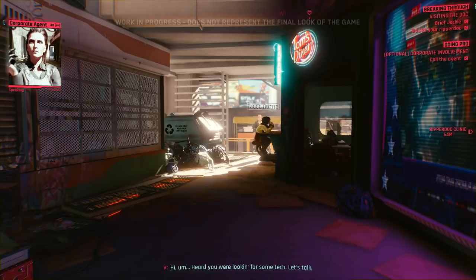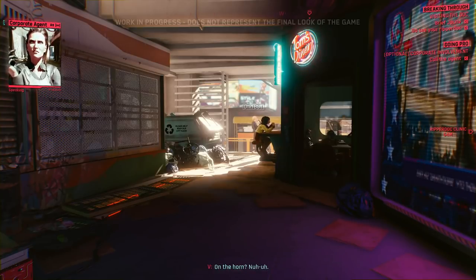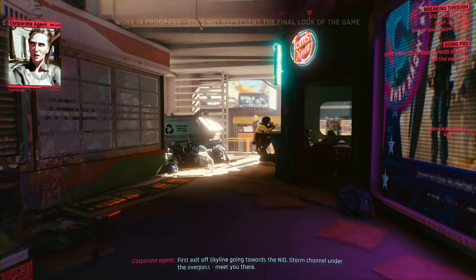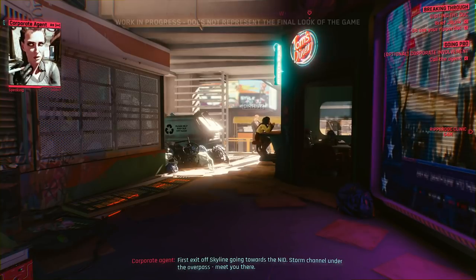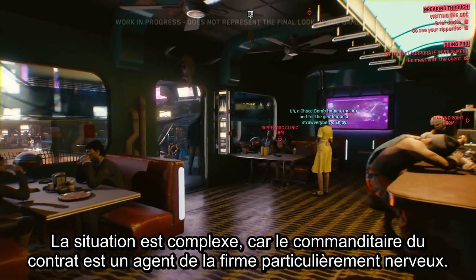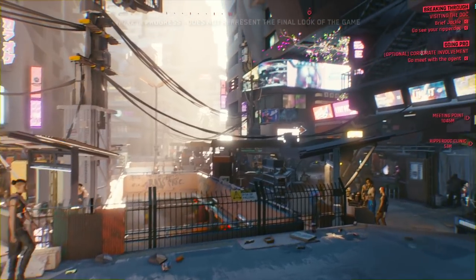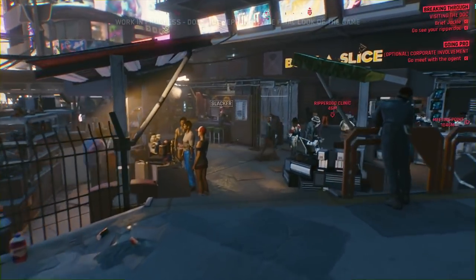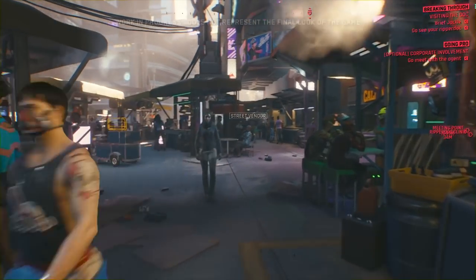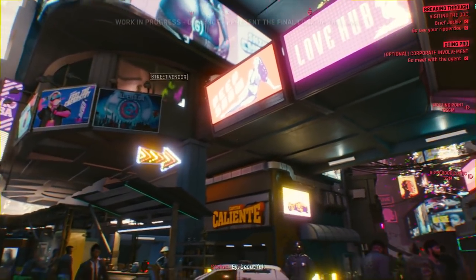V calls the Militech contact, telling her she heard she was looking for some tech and wants to talk. The agent is clearly high-strung. They arrange a meet at the first exit off Skyline toward the NID, in the storm channel under the overpass. The situation is tricky because the contract giver is a corporate agent who seems a little high-strung. Before getting down to business, it's a great idea to visit the Ripper Doc.